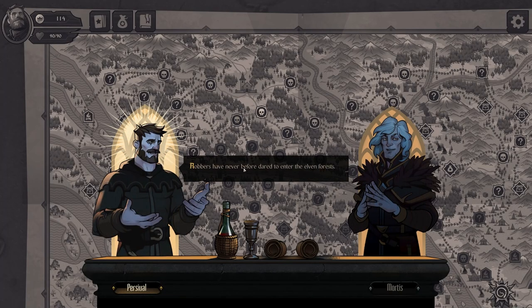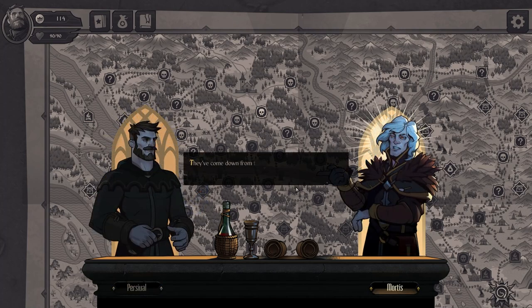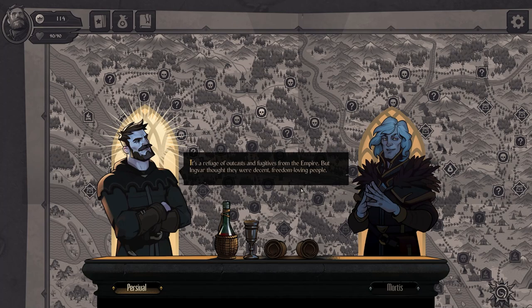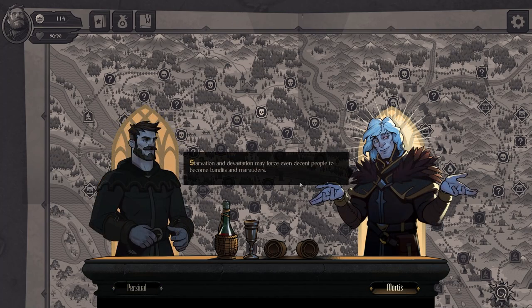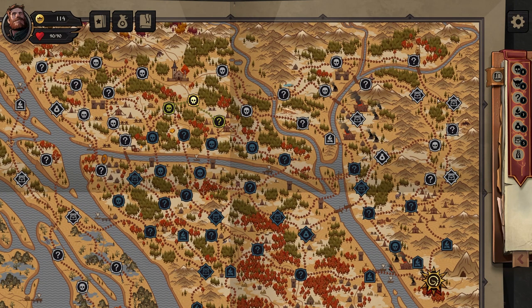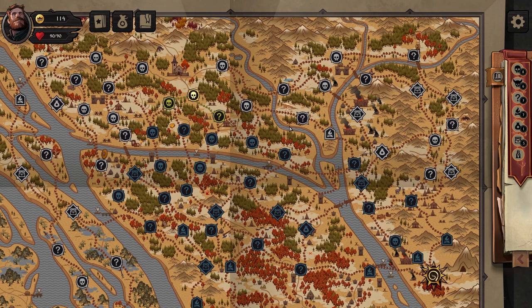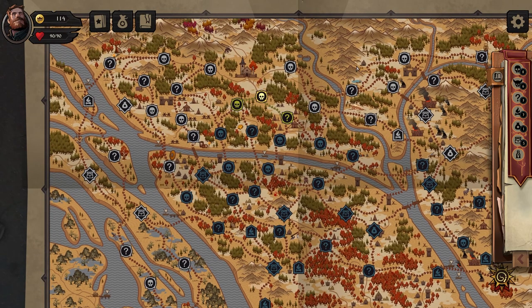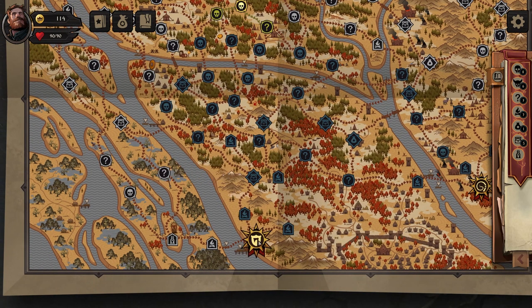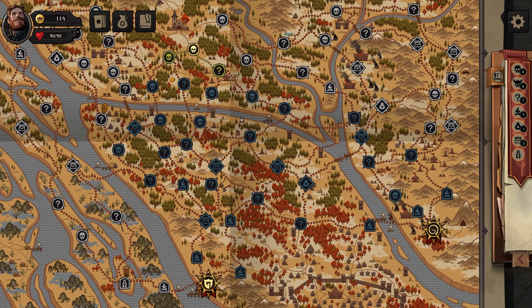Robbers have never before dared to enter the elven forests. They've come down from the north, from the heathlands — a refuge of outcasts and fugitives from the empire. Starvation and devastation may force even decent people to become bandits and marauders. So all this stuff here is blocked off now because we chose to go down here.